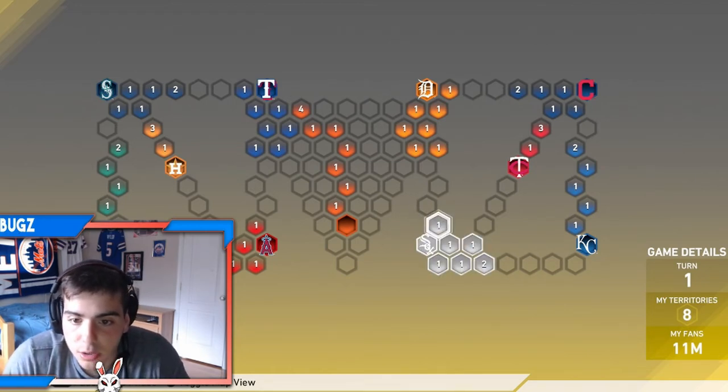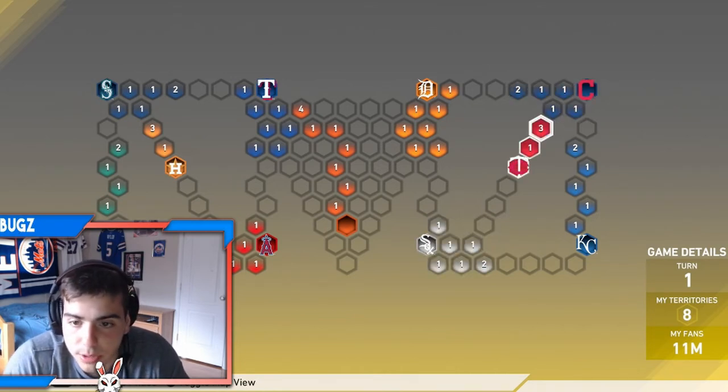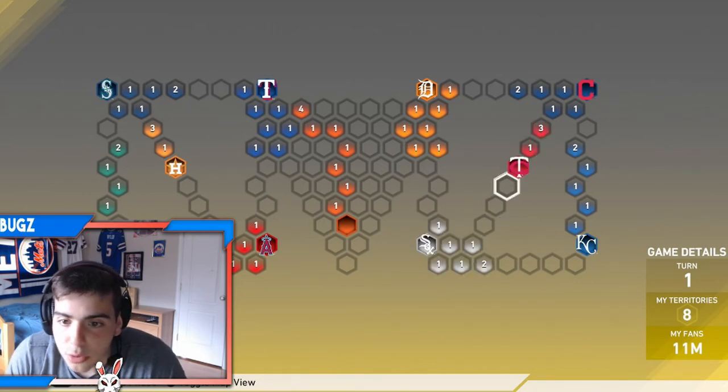And then simply you just attack the Twins — you attack from here up top, you attack them here, and then you attack from down here. Then you go straight for the Twins, and that's exactly how I completed it, step for step.